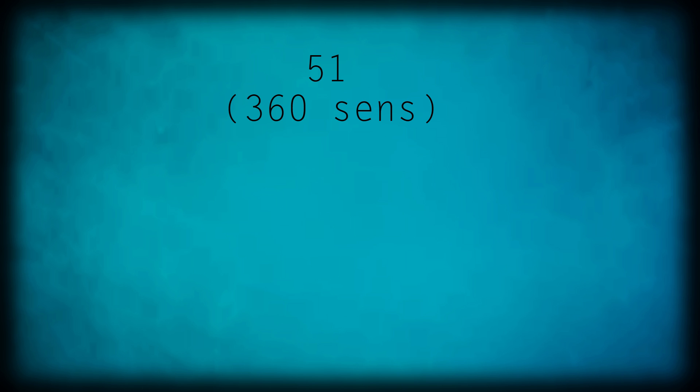Once you have that number, write it in the middle of the piece of paper at the top — this is your 360 sens. Multiply the 360 sens by 1.5 and write this to the right — this is your high sense. Then take the original 360 sens and divide it by two — this is your low sense. Write this on the left side, so now you have three numbers horizontally at the top of the page.